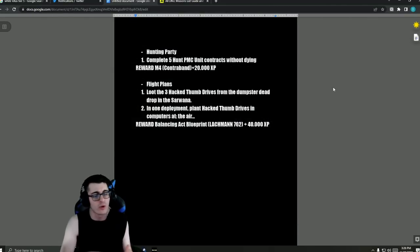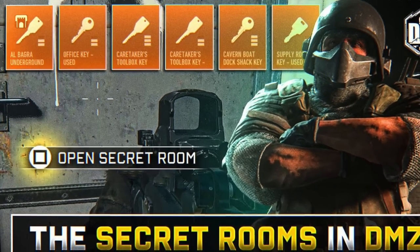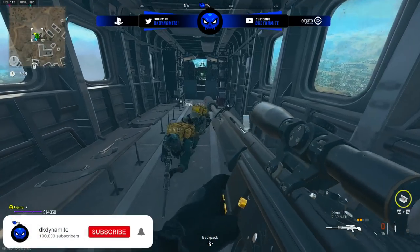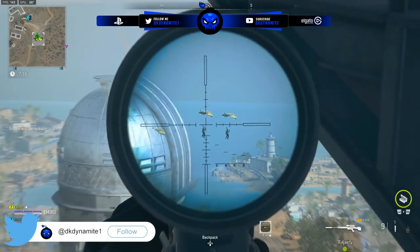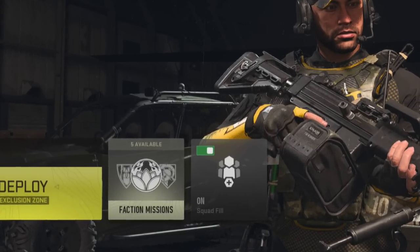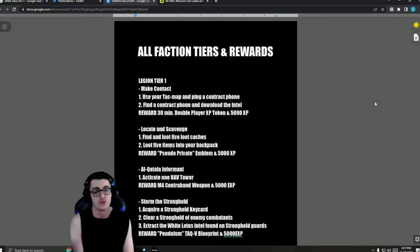I made separate videos covering all the different quests in DMZ, including one focused on all the secret rooms and where the keys go. There's an updated map showing where all keys go on the map, so I'll leave all those videos linked in the description. Those are all the challenges for the five tiers of all three different factions. More tiers might be added in future seasons, but there's already so much to do in DMZ that I don't think Infinity Ward has plans to add more tiers anytime soon. That's it — I'm DK Dynamite, leave your thoughts down below: what are your thoughts on all faction tiers and rewards in DMZ?